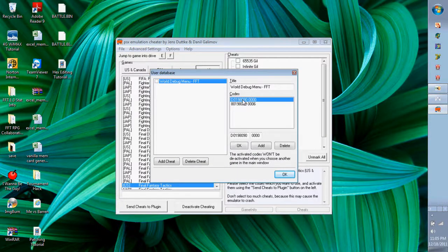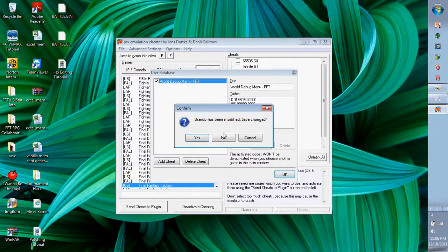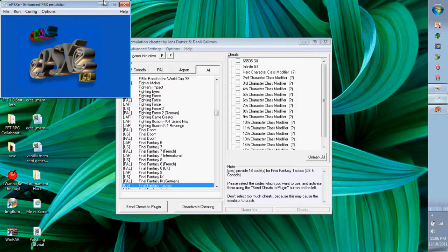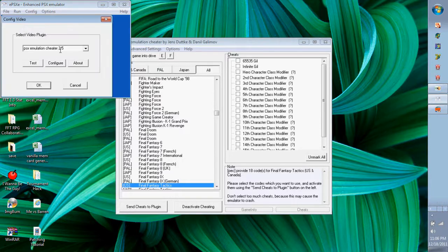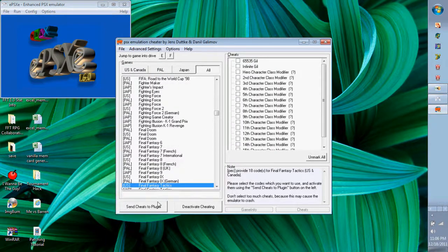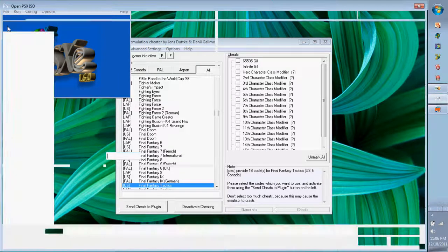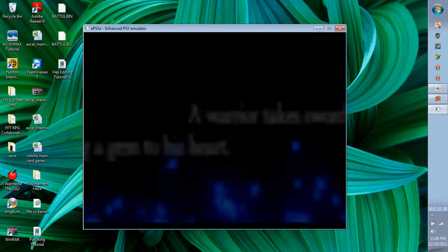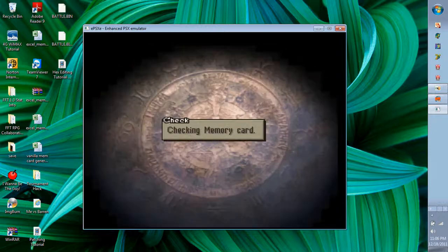Go to your user database in PEC — the actual code to insert is 'World Debug Menu - FFT.' Push OK to highlight it, then send your cheats to the plugin. It's going to ask for your plugin from ePSXe — go to Config, Video, and select 'PSX Emulation Cheater 2.5,' then configure it to select your actual plugin. It'll say 'transferring data' and run it up. Then run the ISO — you'll see 'PSX Emulation Cheater' in the corner.